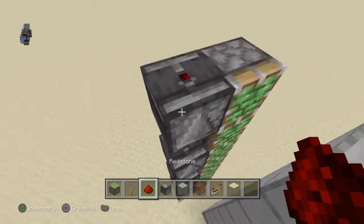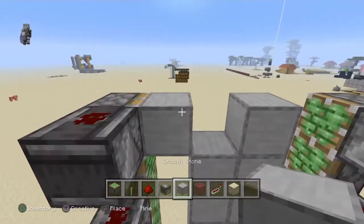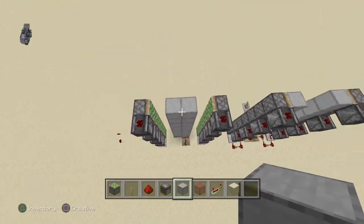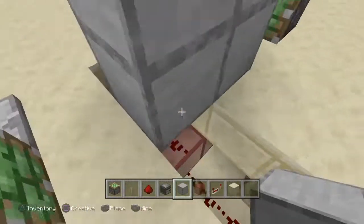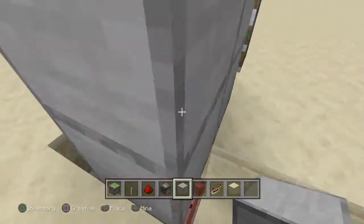Add in the redstone dust and that's basically it. That fire just went off because it was updated — that's a good sign. Also make sure the redstone line isn't connected to any of these blocks.